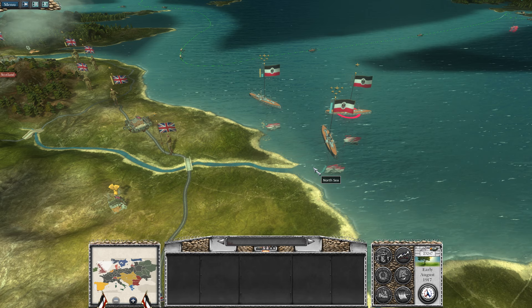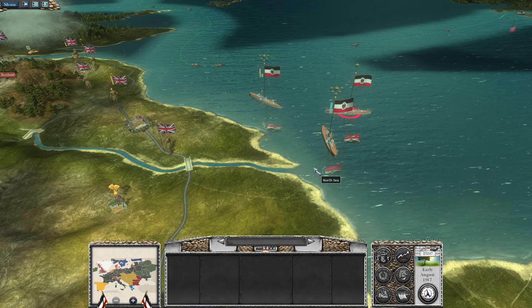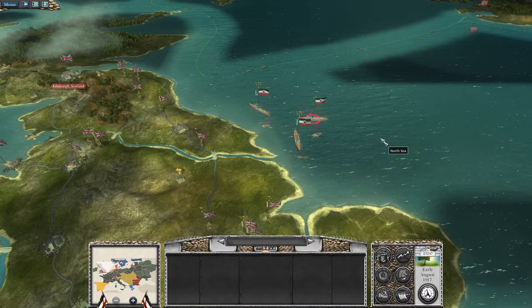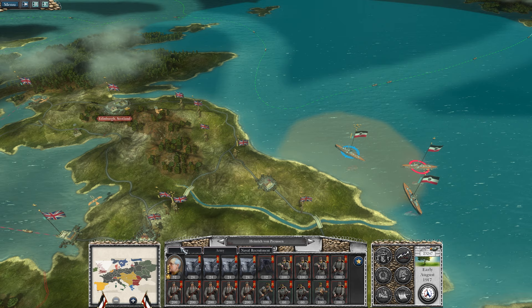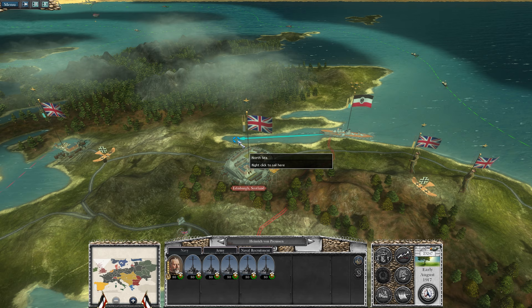Hello everyone and welcome back to Napoleon Total War with the Great War mod. One of the main things today is we're landing troops in Scotland and setting it free in quotation marks. The Imperial Navy has set up right off the coast of Great Britain. The Royal Navy hasn't come out to meet us since their disaster up here, so I'm now free to do the final step in this attack. We're going to move inland and drop off our force right about here.